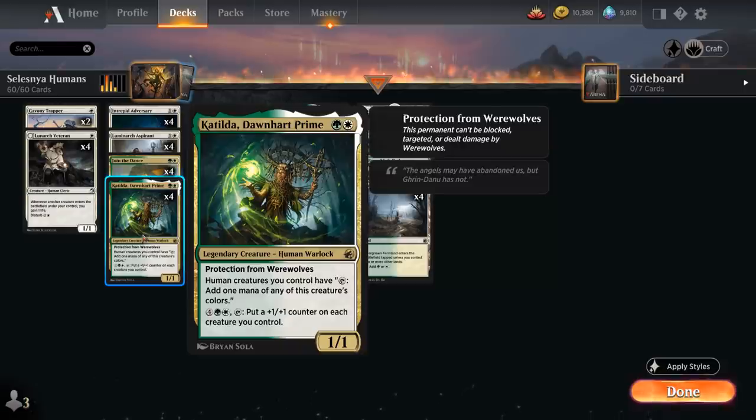Another key card in the deck is Katilda, Dawnheart Prime. The 2-mana 1/1 Legendary Human Warlock has Protection from Werewolves, which is a relevant line of text in Standard nowadays. Human creatures we control can tap to add one mana of any of this creature's colors. So all of a sudden all our humans can tap for mana. And with that mana we can use Katilda's last ability: for six mana we can tap her to put a +1/+1 counter on each creature we control.